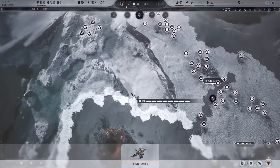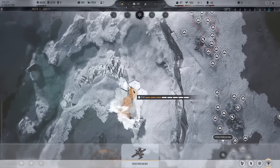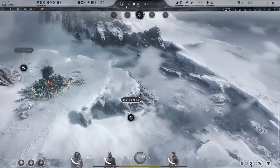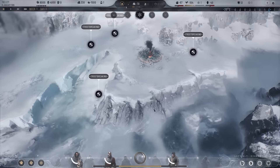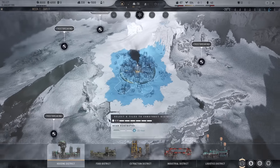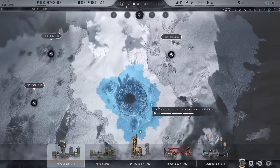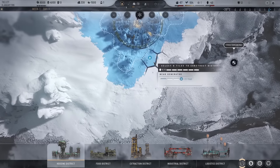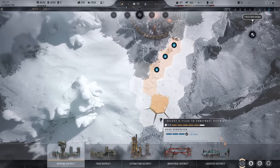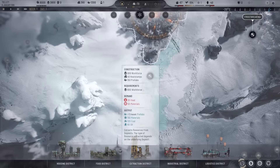I'm going to break over to this oil here because I don't want to waste any time getting to that, and I think that's it for frost-breaking at the moment. Let's get housing sorted — we're on minus 67 so we're going to need four districts. We don't have a lot of space around here, so let's go over this side and try to do an efficient layout so we can make use of the heat bonuses.